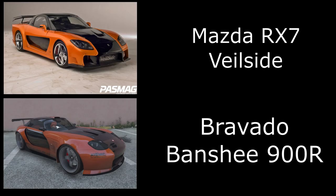Then we have Han's RX7, a very famous car in the Fast and Furious franchise. You can get this in GTA Online — I've used the Banshee 900R, gone for the orange paint, and applied the black livery. That's about all you have to do.